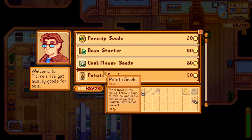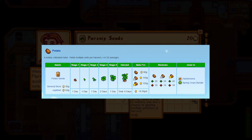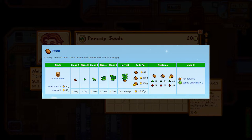The next one I'd like to talk about is the Potato Seeds. For me, Potato Seeds are probably the second best seeds you can buy for Spring. They're not the cheapest and not the most expensive. You buy the seeds for 50 gold and sell the product for around 80 gold. The good thing about Potato Seeds is that they only take 6 days to mature and have a chance to produce multiple potatoes when you harvest them. It may or may not happen depending on your luck, but it can increase your profit. You could see a profit of around 8.3 gold per day.